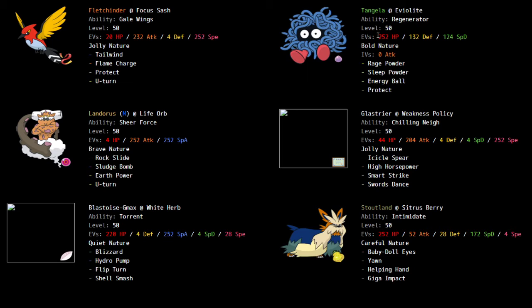Tangela is EV'd to live a max attack Life Orb Thunderous Max Airstream — maybe not Life Orb, but definitely max attack Thunderous Max Airstream, possibly Life Orb. Very standard set: Protect for Fake Out, Rage Powder for redirection, Sleep Powder for utility to put things to sleep, and Energy Ball as an attacking move.